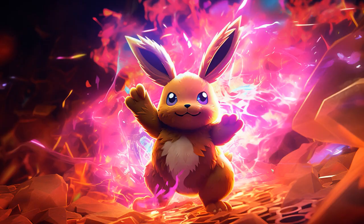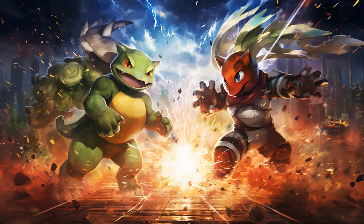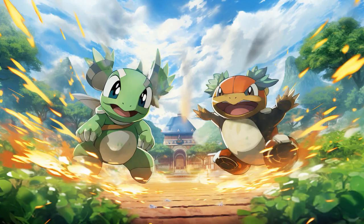Why don't Cinderace and Turtwig play hide-and-seek? Because Cinderace always kicks up a fuss when he can't find Turtwig, and Turtwig can't run because his shell is a bit... turt.